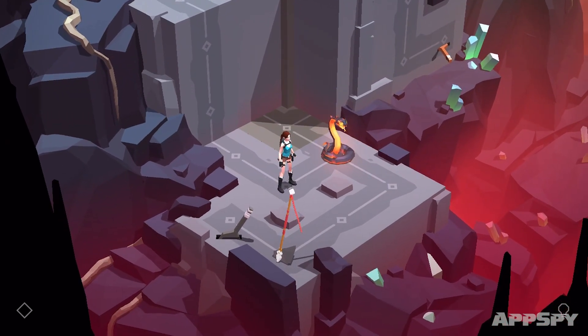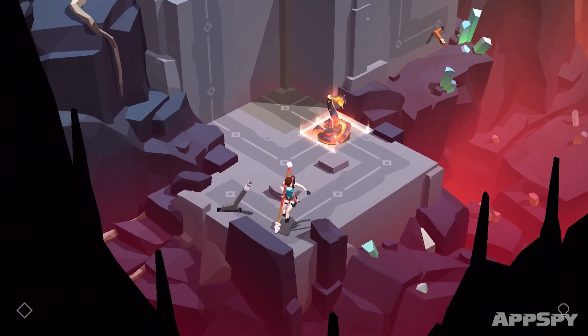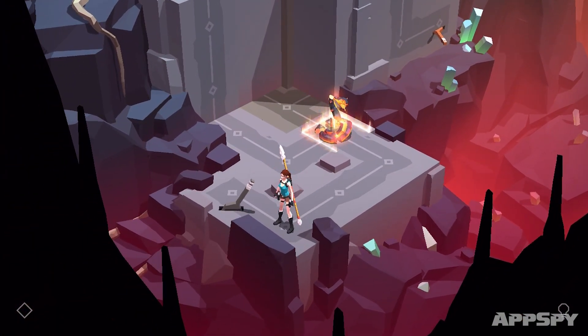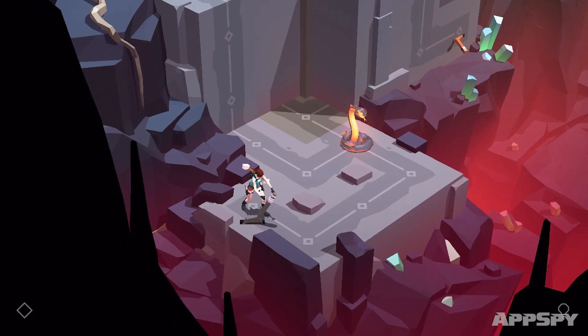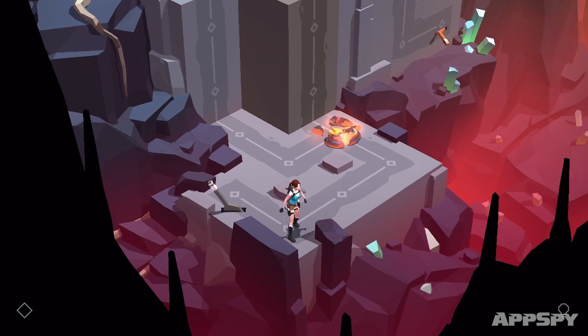Now things like the spear and this little lever over here you're already familiar with. However, did you see how I killed that snake and then the snake came back? Now watch this — lob a spear at him, snake goes down.